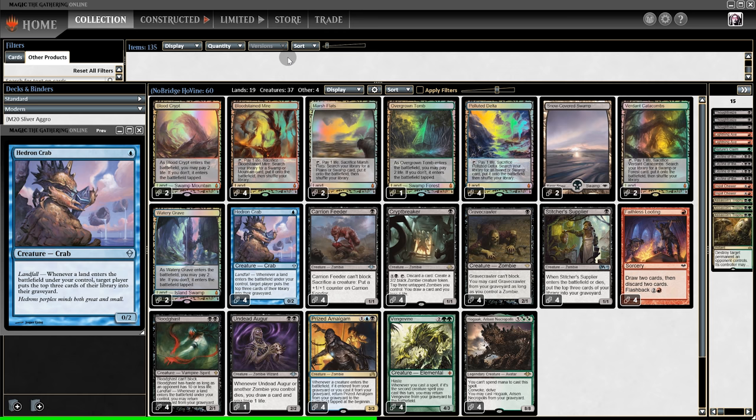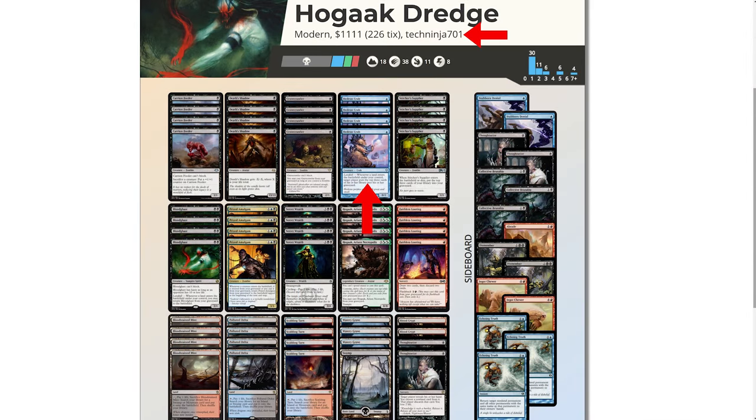My favorite card in the deck is the Hedron Crab — it mills us for three whenever one of our lands enters, which means when we fetch we can mill ourselves for six. I felt super clever putting the crab in, but after I made the deck I checked and it turns out someone else had already thought to do the same thing. But that's a good sign — it shows the crab gets results.